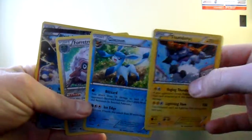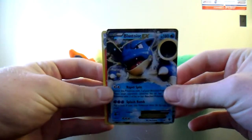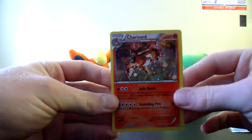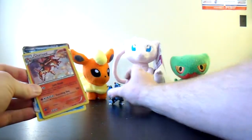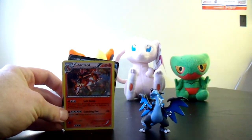Alright, can't complain about the pulls. We've got three Regular Rares: Thundurus, Glaceon, and Forretress. An ultra rare in this Blastoise EX — awesome stuff. And the Charizard promotional Cosmo holofoil. Thanks a lot for watching this Mega Charizard X collection box, guys. Stay tuned for the Y edition. See you later.